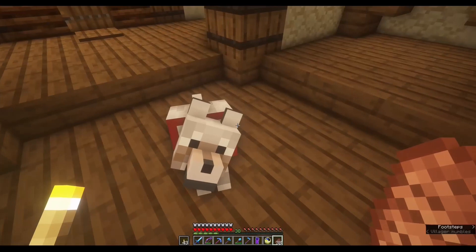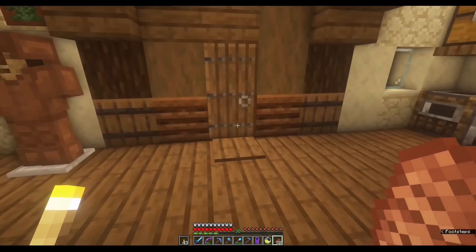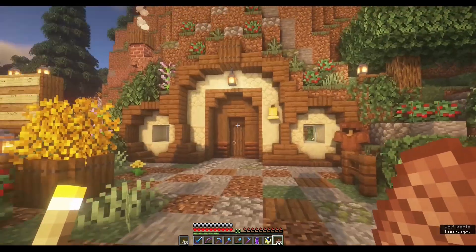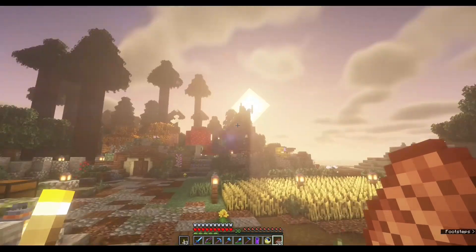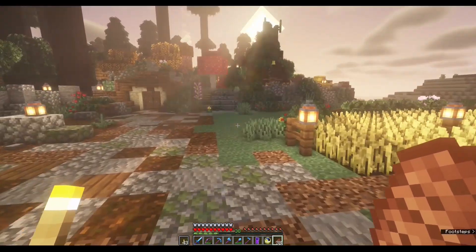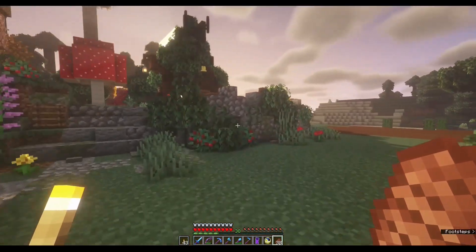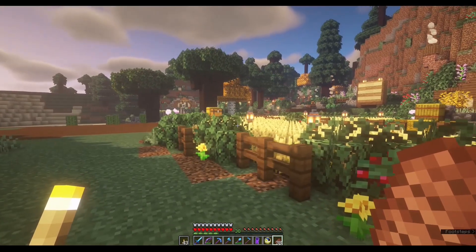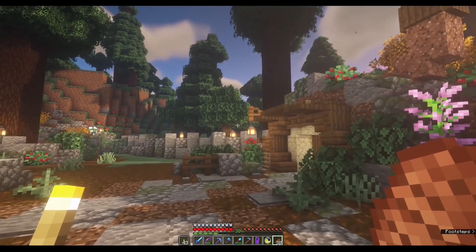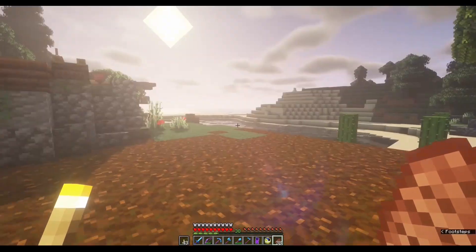Alright guys, we have our friend the dog over here and I'm sure you will provide some amazing names. Today I am not going to build anything. We built a lot of things — the starter house, storage, enchanting setup, sugarcane farm, and the brewing station. I have not done a lot of exploration, so today I am doing a little bit of exploring around the base and showing you what's around.